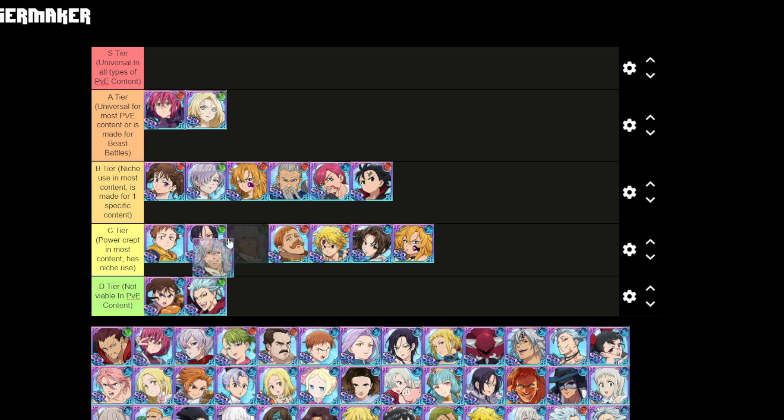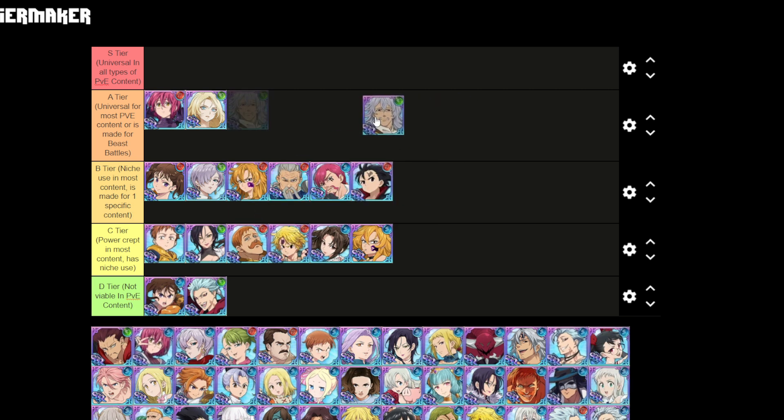Death Pierce as a backline character is actually universally used for most PvE content — you can slap him in the back on a lot of things in the game and he'll give you a benefit. All he's really doing is lowering crit resistance and crit defense, but because of that I'd give him the higher A tier. You just slap Death Pierce on the back of any team — farming, death match, whatever — and he's going to help.